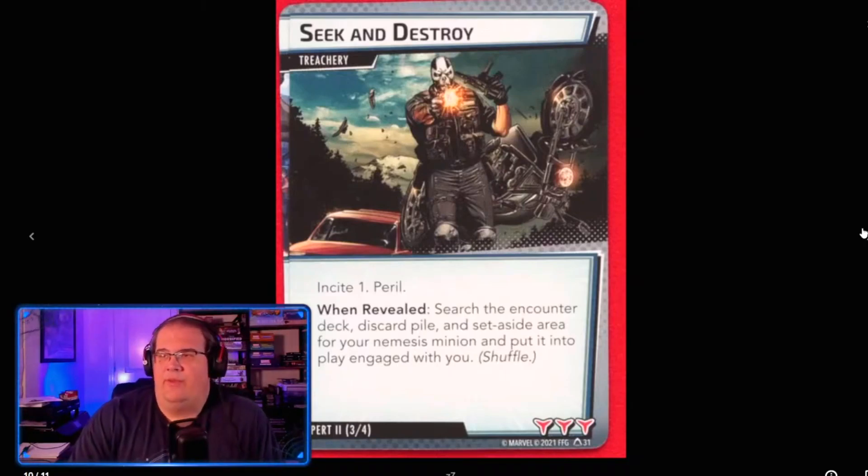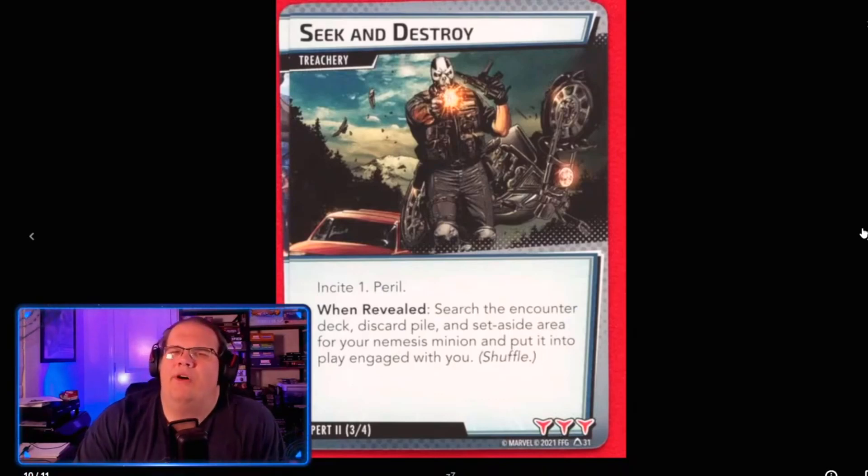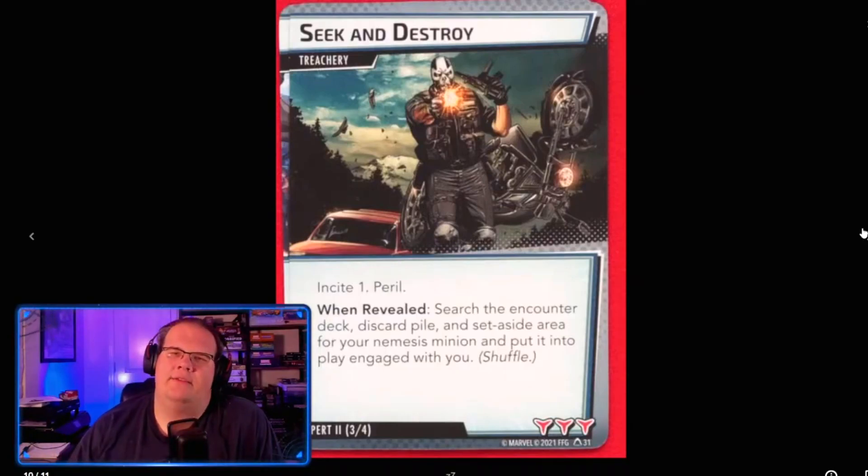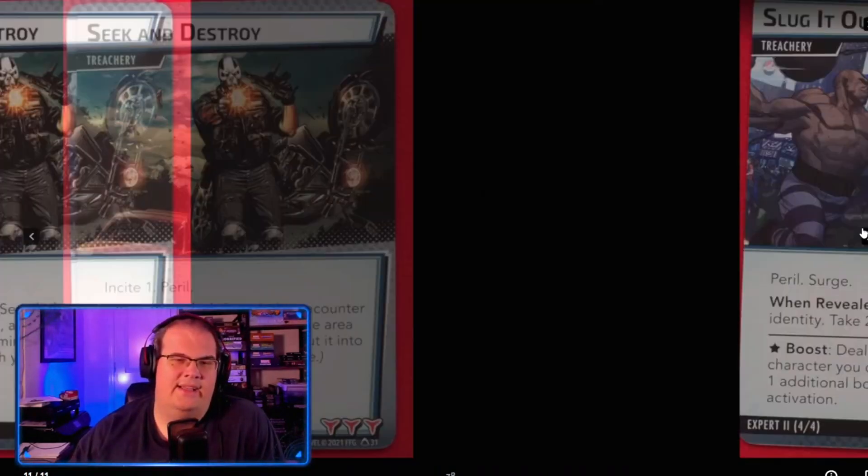Seek and Destroy is a new card with Insight and Peril that puts your nemesis minion into play engaged with you. I think it's a cool idea — similar to how the new campaign introduces different ways for your nemesis minion to enter play without drawing Shadows of the Past. It does make Shadows of the Past worse because Seek and Destroy has Surge, but it's still okay.